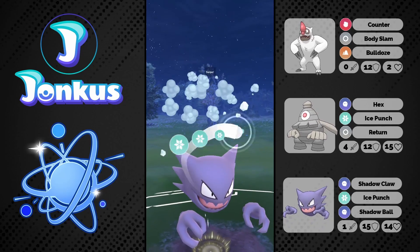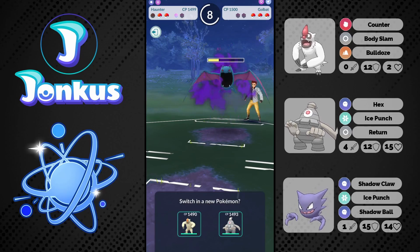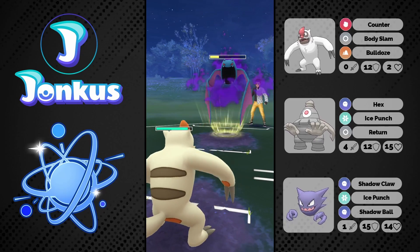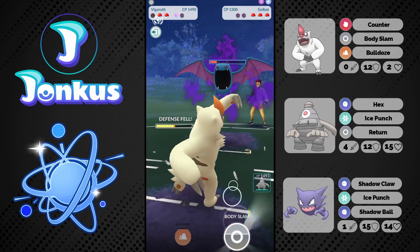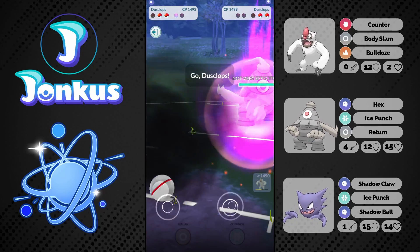I can go for one Ice Punch here I guess, but swapping into Haunter doesn't actually allow me to realign because they can just shield twice and they're fine. They go for one Poison Fang again against Sableye. I'm still fine with my Pokemon in the back so I'm not too worried. I can over-farm a little bit and let's see what they're going into — most likely some good answer against me.